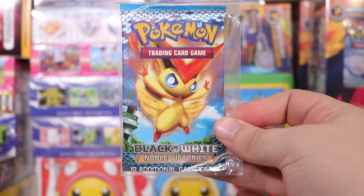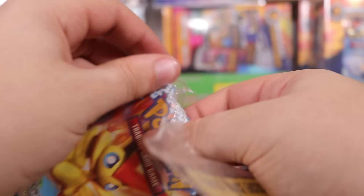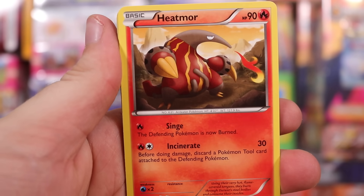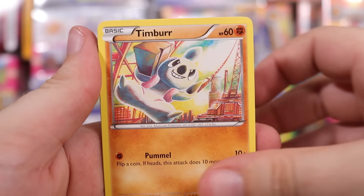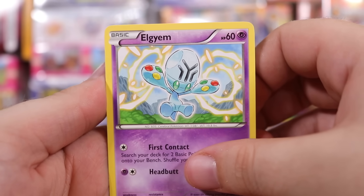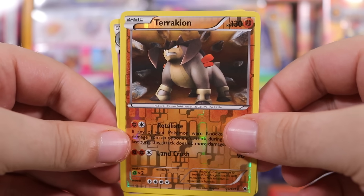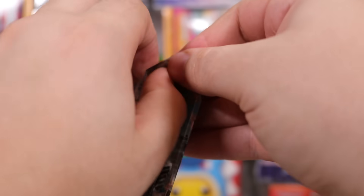Up next, Black and White Noble Victories — the one in the security device enclosure. There we go. We've got Heatmor, the volcanic anteater, Durant, Pansear, Litwick, Dynamo, and Terrakion. It's the shitty version — we already got the full art of this thing. There's the standard reverse and then nothing too great on the end. Feels cool to be opening old packs. We've had some decent pulls so far.